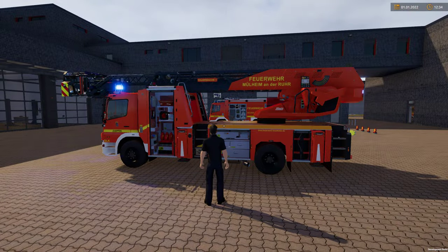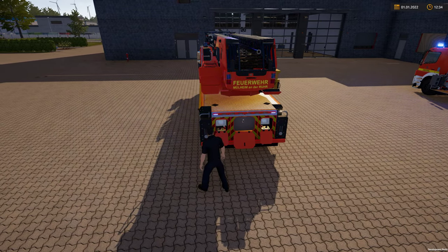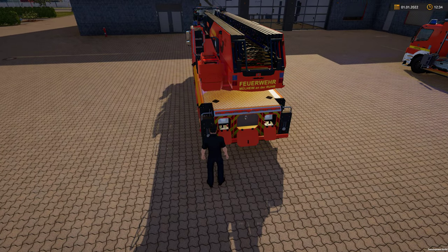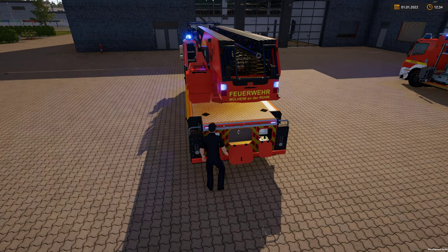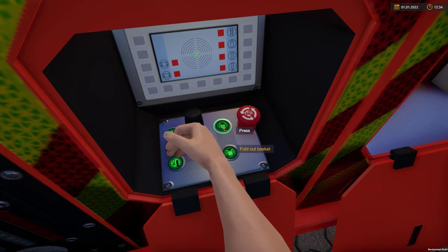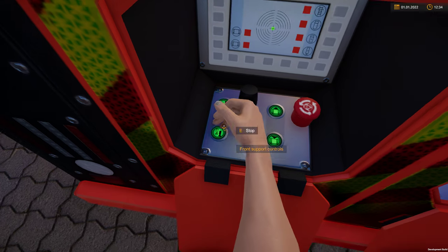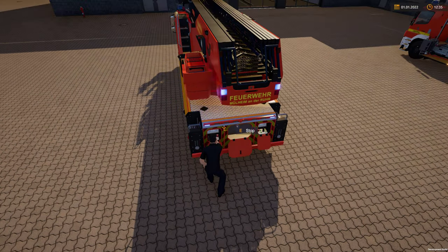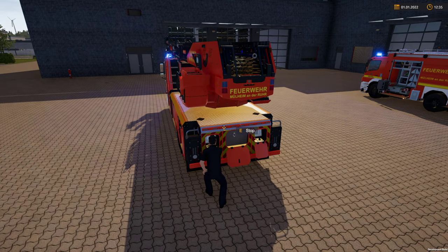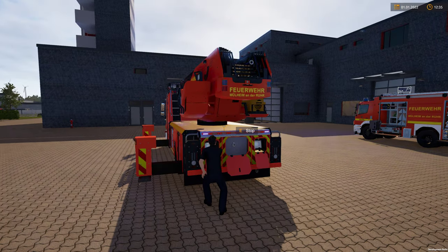We've just arrived at the scene and need to deploy the wagon so we can use the crane. The engine needs to be running. Come around to the back — there are two panels either side at the rear which deploy the stabilizers. Press E when looking at the panel. Deploy the basket — fold-out basket folds out — then deploy the supports. I recommend pressing the middle mouse button to get the external view, then use W, A, S, D keys to deploy the stabilizers. Press A for left to push the stabilizers out, then S to power them down until they touch the floor.